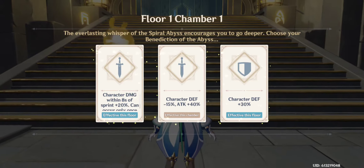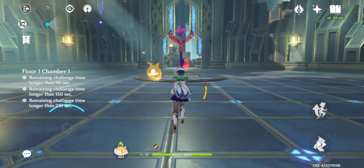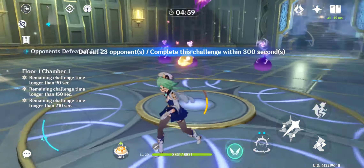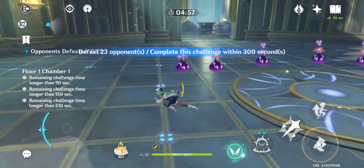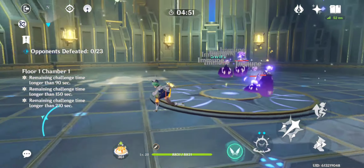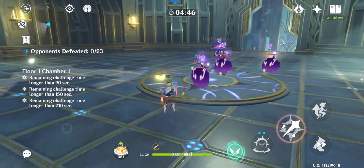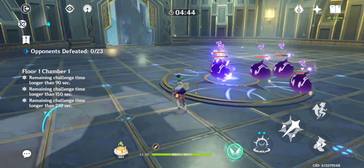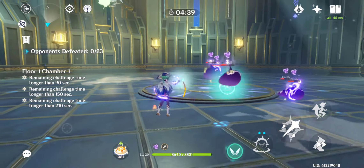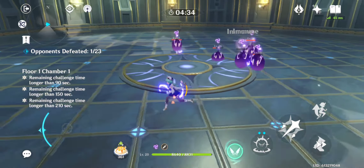Here we go. Just knock in whatever buffs you've got. First thing you must know for swirling — massive tip: always try to alternate between enemies because there's a cooldown between elemental reactions. As you can see, if you swirl the same character repeatedly, there's no swirl elemental reaction coming up.